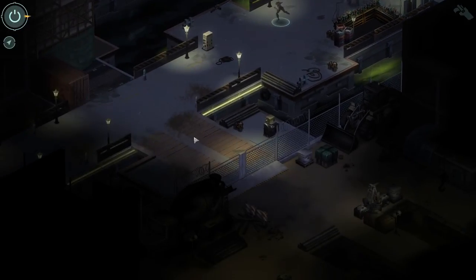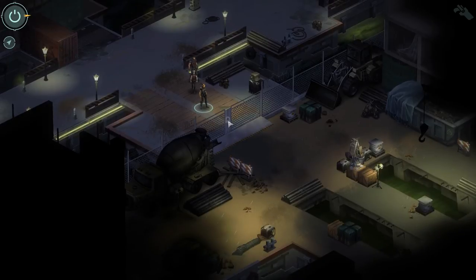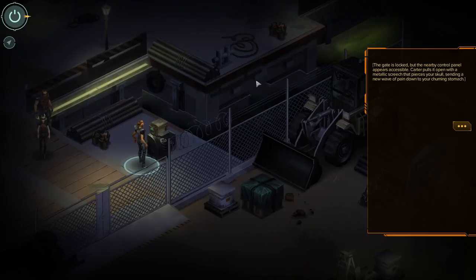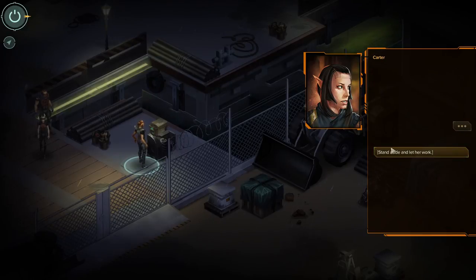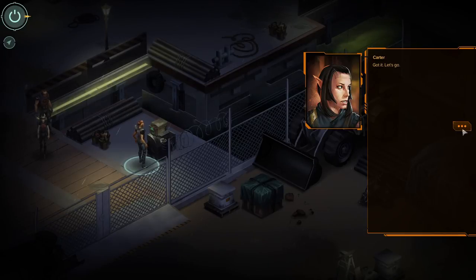My Duncan voice is sort of like a ghoul voice from Fallout. Super excited for Fallout 4, by the way — hope you're gonna stick around for that let's play as well. The gate is locked, but the nearby control panel appears accessible. Connor pulls it open with a metallic screech that pierces your skull, sending a new wave of pain down to your churning stomach. She examines the control panel for a moment then throws a backwards glance: 'Looks like there's another way off the docks on the other side of this gate. I think I can bypass the lock.' I don't have enough intelligence for that. 'Stand aside!' Connor fiddles with some wires and the dock lock hisses open. 'Got it! Let's go!'